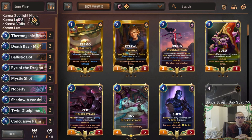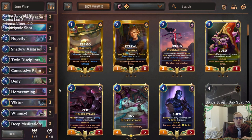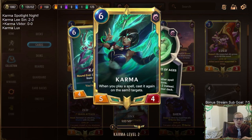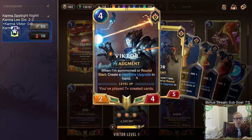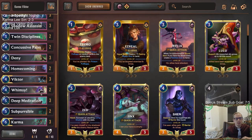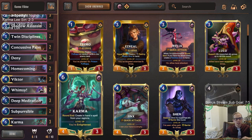Welcome everybody on Twitch and YouTube for Karma Victor - it's Karma spotlight night. We got our second Karma deck; didn't draw many Karmas in our first deck, hopefully that changes. We're heading to Piltover and Zaun for our secondary region alongside Ionia, and Victor is our other champion. Leveled-up Karma lets you cast spells again on the same targets, so Victor makes two hex core upgrades each round - double augment and all that.